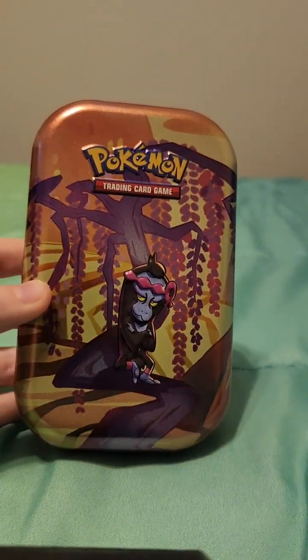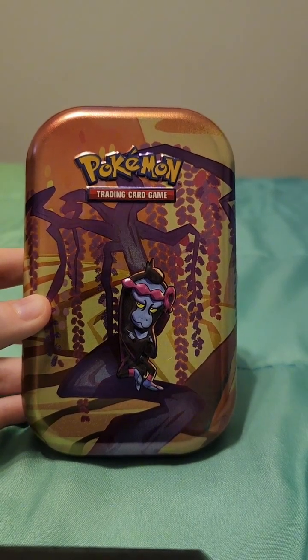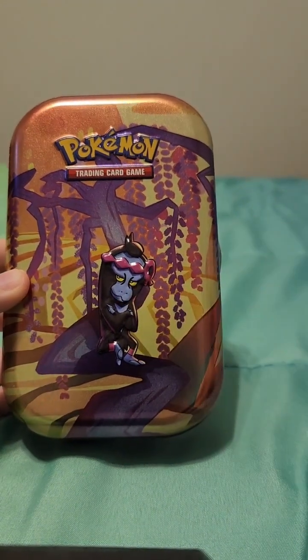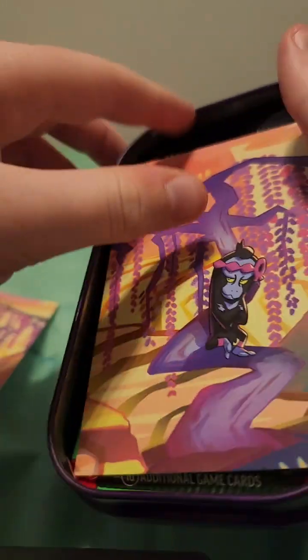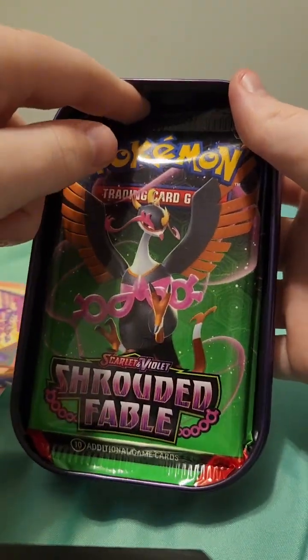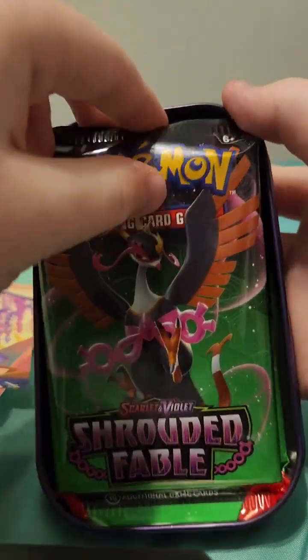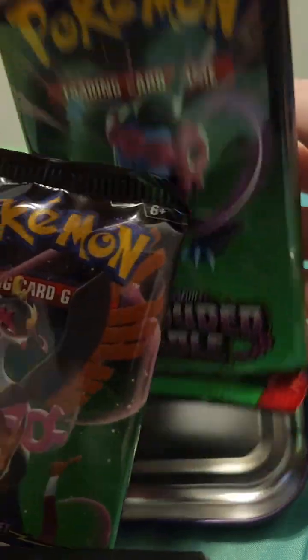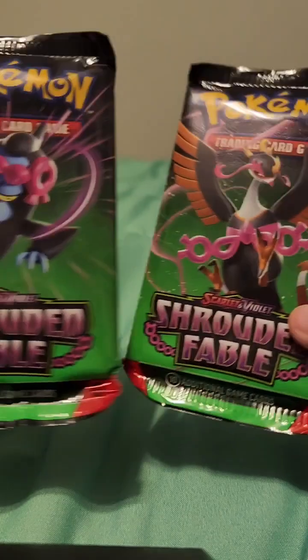What's up guys, so today we're going to be unboxing some Pokémon. One of my friends told me that this pack was kind of rare, and if you got this Pokémon right here, it's rare. I'm going to open this real quick. This is a shot of the Fable cards — the bird one — and this one is kind of rare, so I'll be looking at both these packs today.